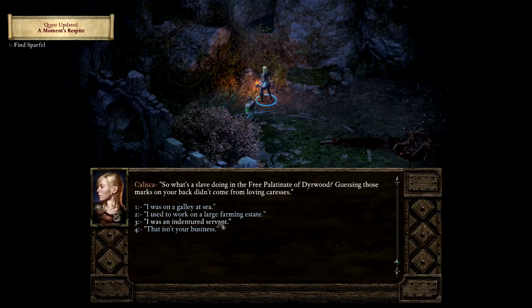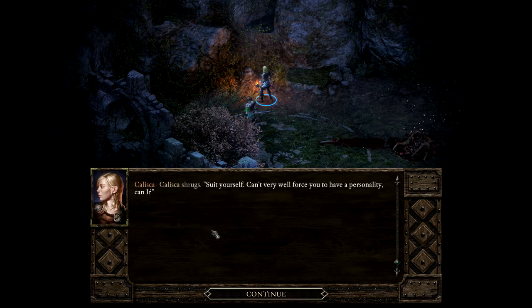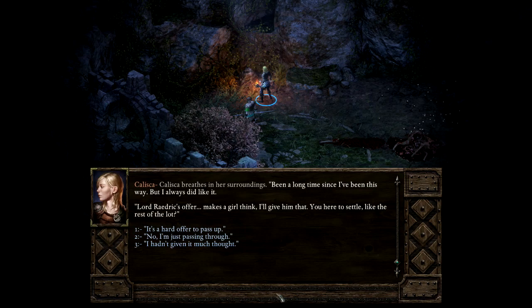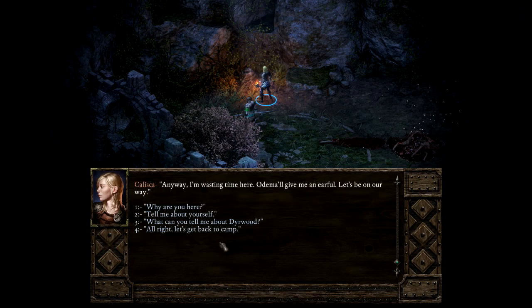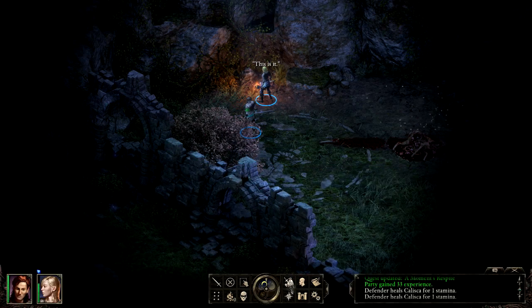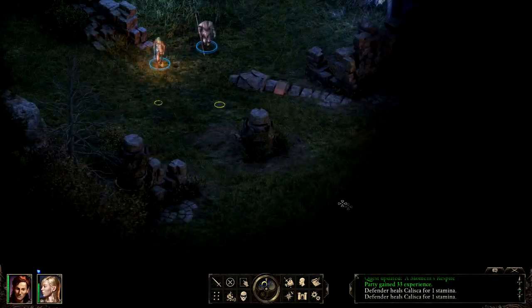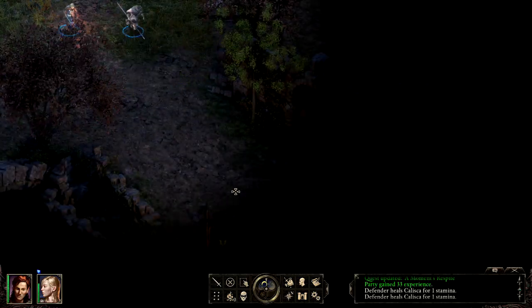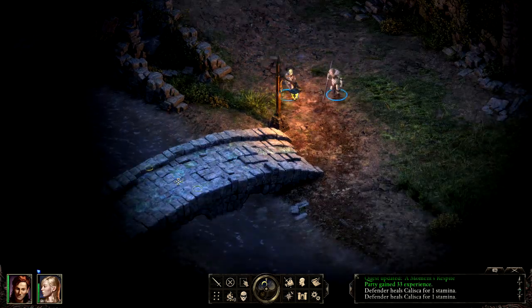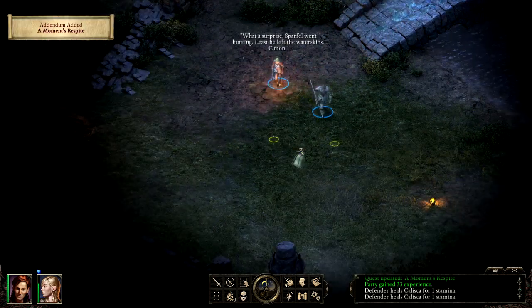We got the spring berries, and Kalisha uses this as an opportunity to talk about your background. The choices you made in character creation about where you came from — she asks you to elaborate, and you can use that to flesh out your character's history. You can also tell her you don't want to talk about it. Once you get the berries and talk to Kalisha, she says Sparfle is supposed to get the water but he's unreliable — we should check on him. Down by the water, we find no trace of Sparfle, just his water skin left behind.